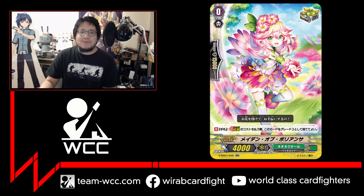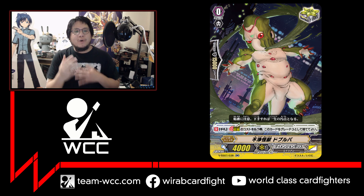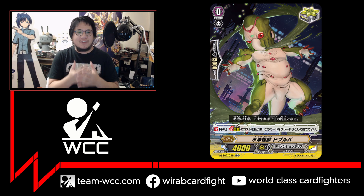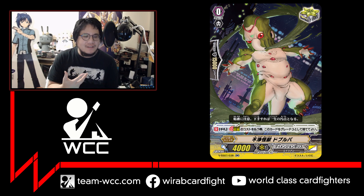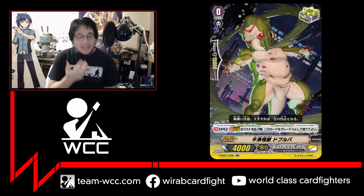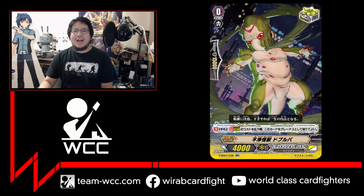Now something absolutely disgusting: Defilement Monster Doble Bar, the sumo alien platypus crit trigger for Dimension Police. We couldn't really see what it looked like before, and that was a good thing. It's shooting green vomit — puke — out of its weird nose. It's not even a cool-looking alien, it's just disgusting. It's defiling my eyes. This is going down to F rank.